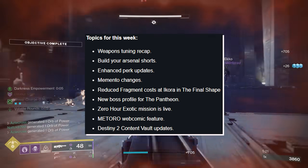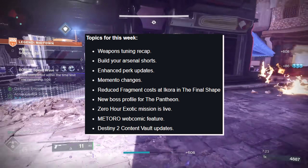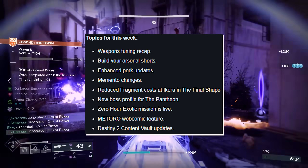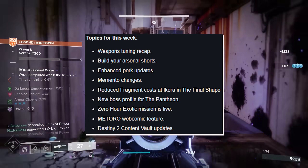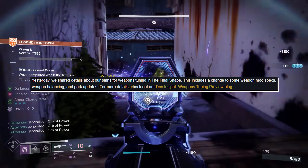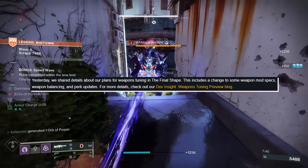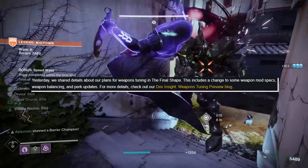Topics for this week include: weapons tuning recap, Build Your Arsenal shorts, enhanced perk updates, momentum changes, reduced fragment costs at Ikora in The Final Shape, new boss profile for the Pantheon, Zero Hour exotic mission is live, Metaro webcomic feature, and the Destiny 2 Content Vault updates. Let's start with weapons tuning recap. Yesterday, we shared details about our plans for weapons tuning in The Final Shape, including changes to some weapon mod specs, weapon balancing, and perk updates. For more details, check out the dev insight weapon tuning preview blog.